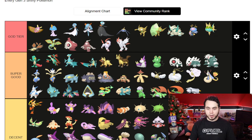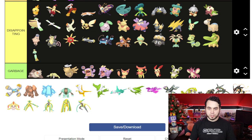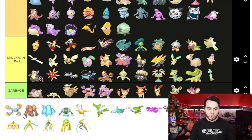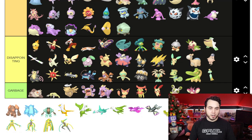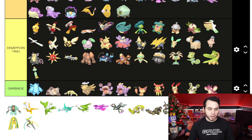And then the whole Beldum line — you already know where that's going. We don't even have to debate that. Metang and Metagross, they're all going to God Tier. Regirock — this is one of the best Shinies ever. Seriously, Metagross, so good. Regirock, solid — Disappointing though overall for the Regis. Regice straight Garbage, no doubt about it. Registeel, Disappointing — I don't think they're that good.